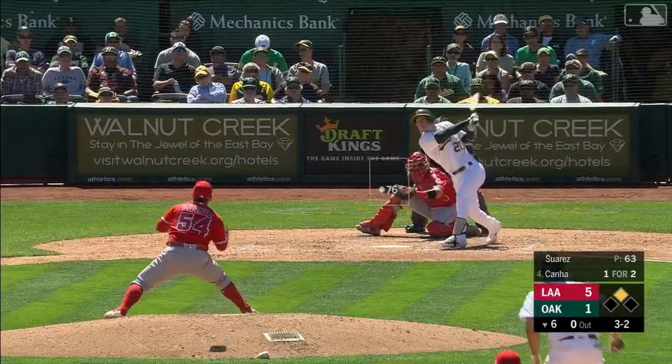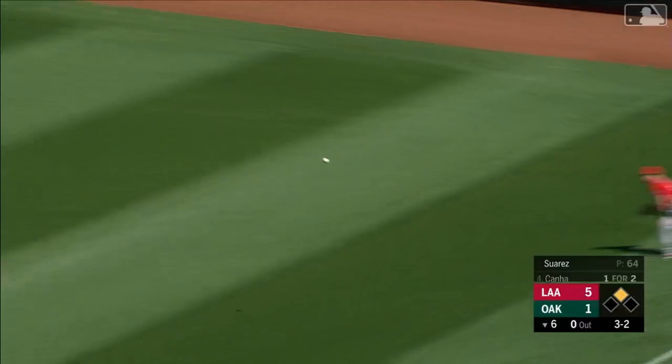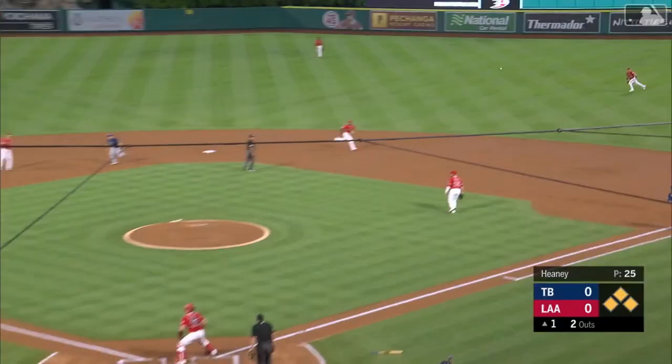Breaking ball, looped out to right field. Long run for Calhoun, ball slicing away from him, still makes a terrific catch. Olsen tags, heads to third. Shot to right field, a base hit, hit hard — and they're going to try Cole Calhoun. Austin Meadows trying to score and he is thrown out. Not even close.